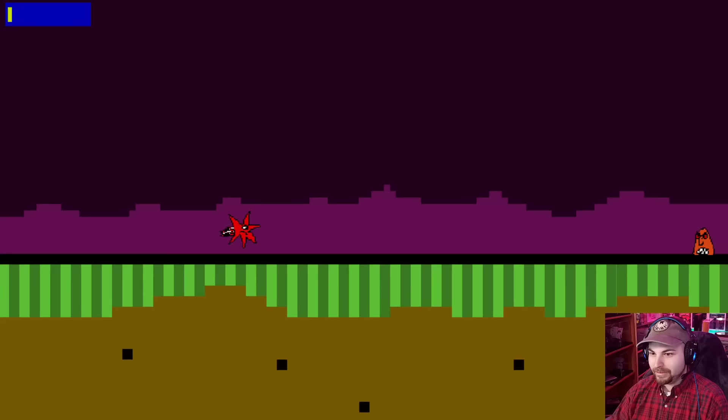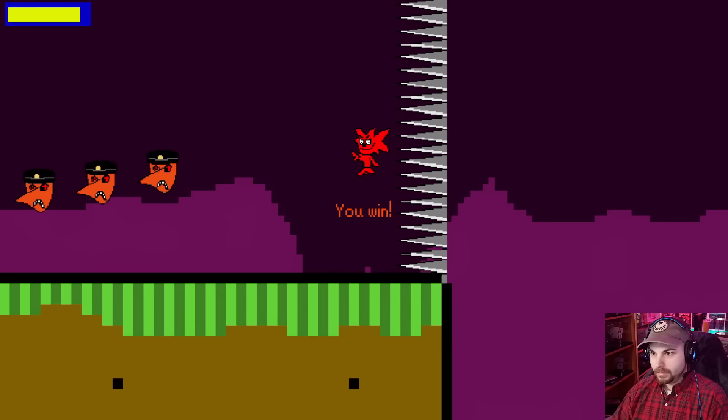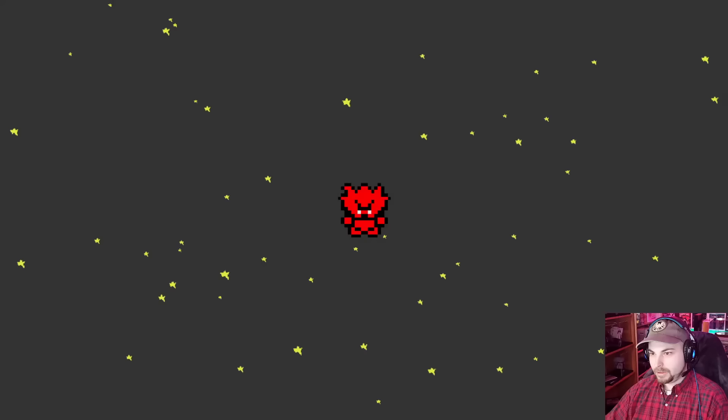Oh, I lost the bonus level. So there's a yellow star at the end. Do I beat this first with the yellow star and then come back for a red star? I think that's probably what I should do. You win. So you've got Starcat and Chris — they're gonna merge. Dimensional merge.